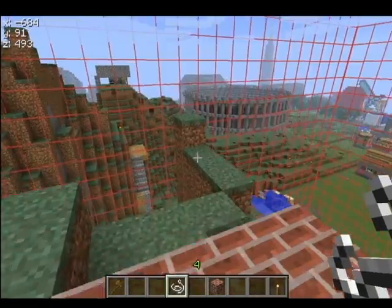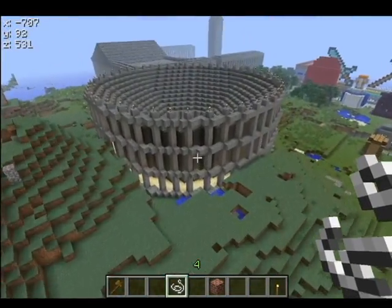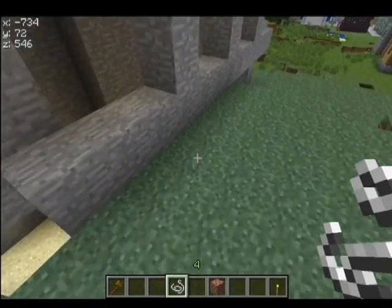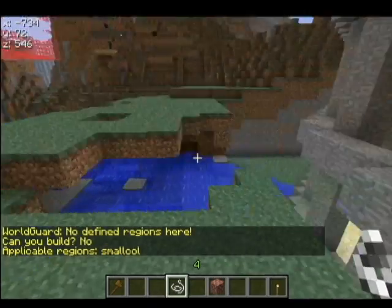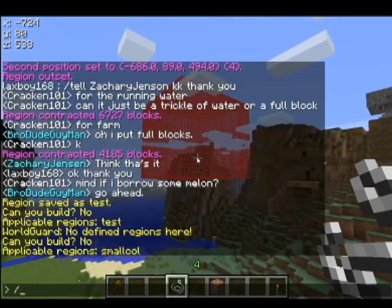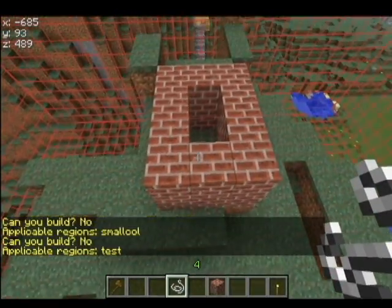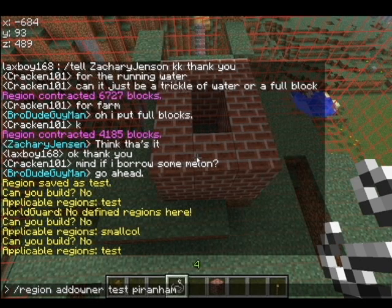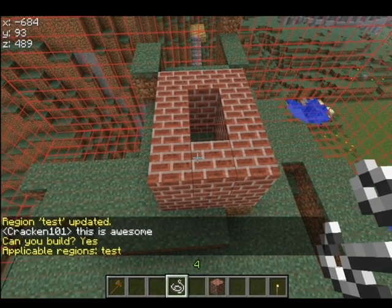So if you want to edit a region, you could come over here and go to the little stadium, and you can actually see the region it's in and edit who can build there. We'll go back and edit this 'test' region. We're going to do slash region add owner, the region name which was 'test', and then the name Piranha Monkey. Can I build now? Yes.